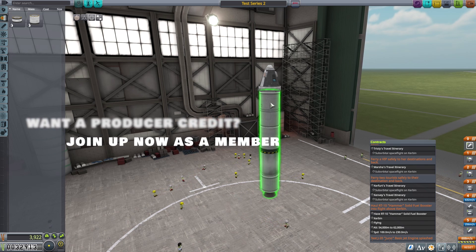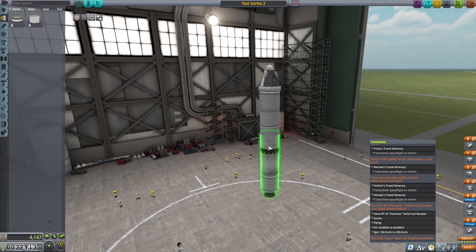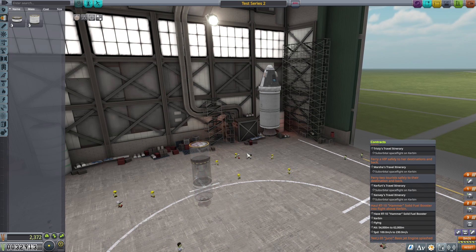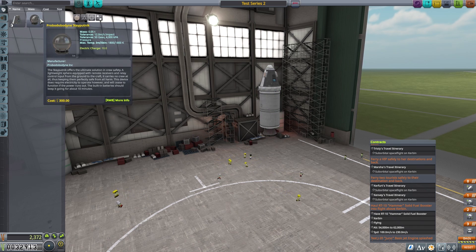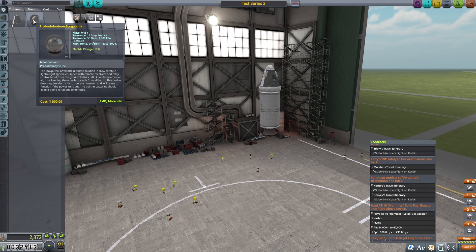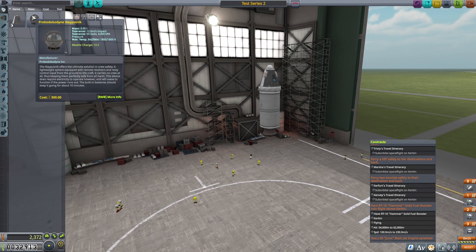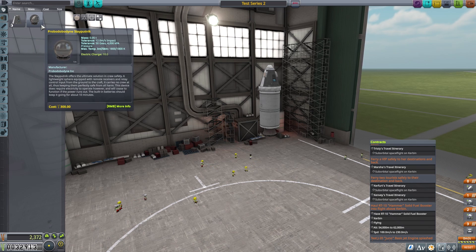We've got the RT Hammer - I emptied it of fuel last time, so we'll fill it back up. It does cost money but it's already on the ship so we might as well use it. I'm going to delete this and we've got our little pod and test rocket. This probe option - it's definitely cheaper and has mono propellant. How much does it weigh? 0.05 tons versus 0.8 tons - it weighs a lot more.